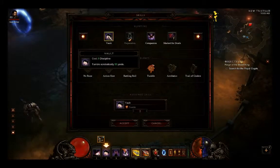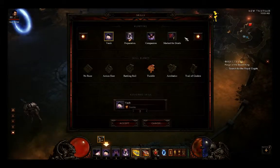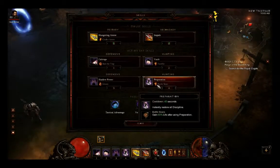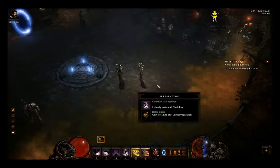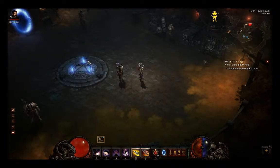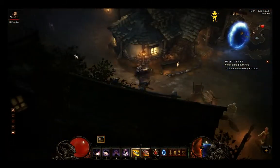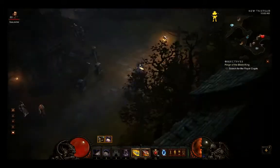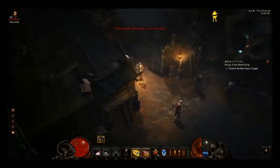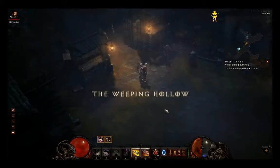There are two skills to use for this: Vault with the Tumble rune, which makes the next Vault within six seconds cost 50% less, and Preparation, which instantly restores all your discipline. You can even take the passive that reduces discipline skill costs by 10% to make it even easier, as you can see.